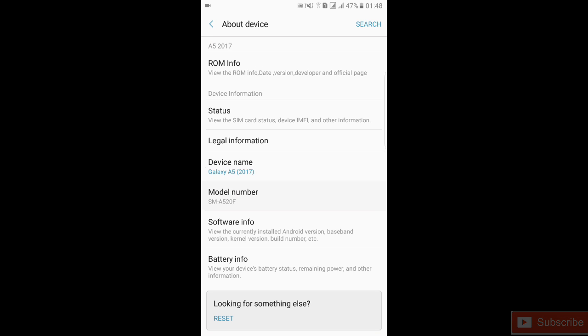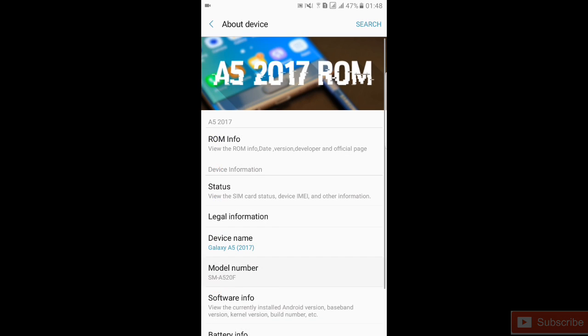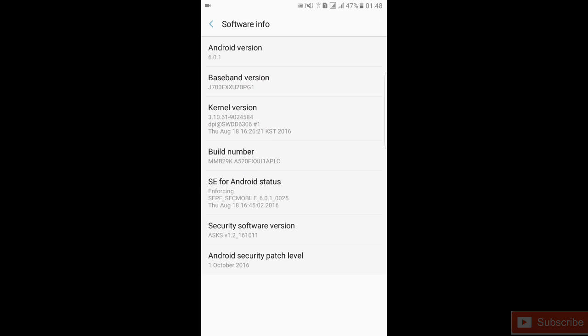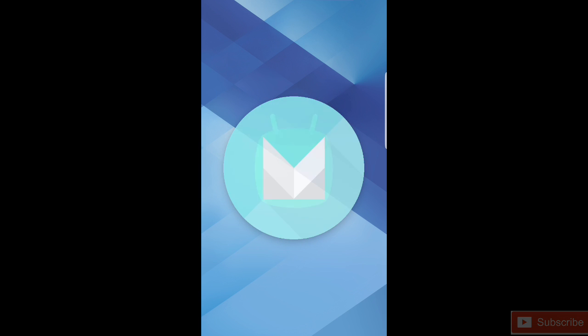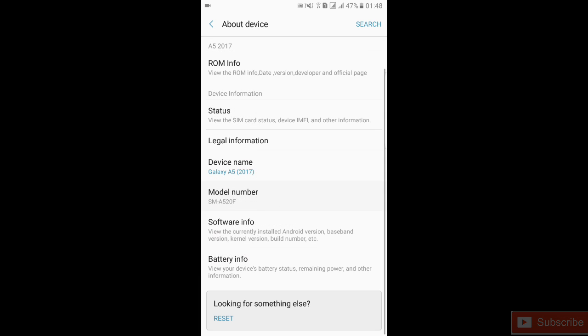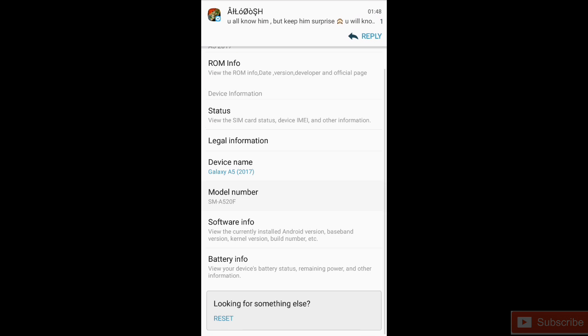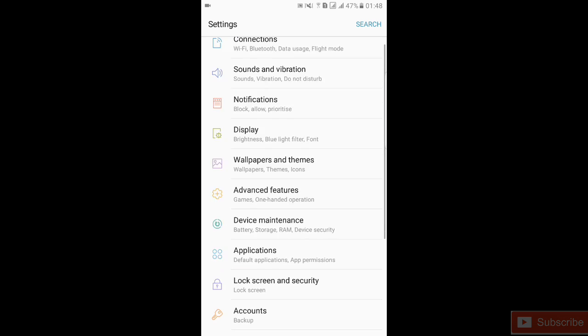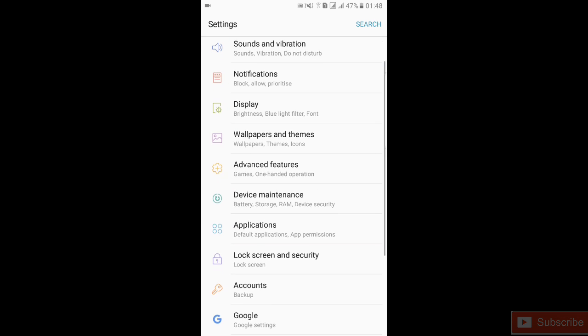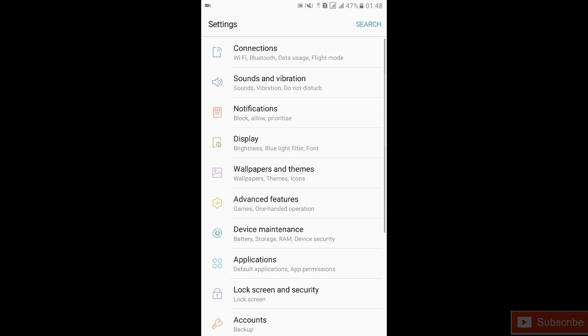First, let me show you my version. It's running on Marshmallow with a stock kernel and stock baseband. Now moving to the lock screen — everything is working here.